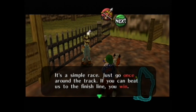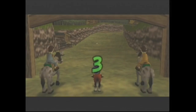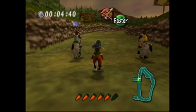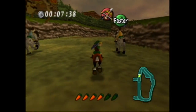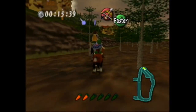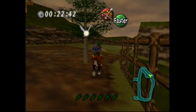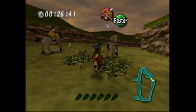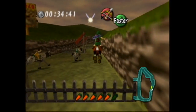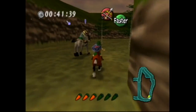It's a simple race — just go once around the track and if you can beat us to the finish line, you win. Surprisingly, this young little baby horse is actually able to contend with these fully grown adult horses that are presumably trained to race. You'll hear these guys are constantly whipping the horse to go faster. I just ran out of boost — gonna have to wait. You have to really manage your boost, but on the bright side, you can take shortcuts — they won't, but Epona can.